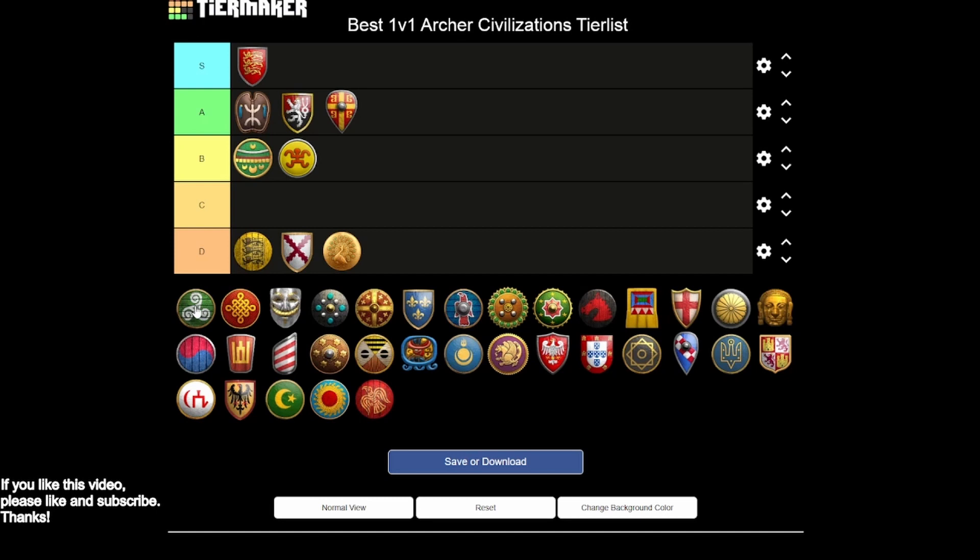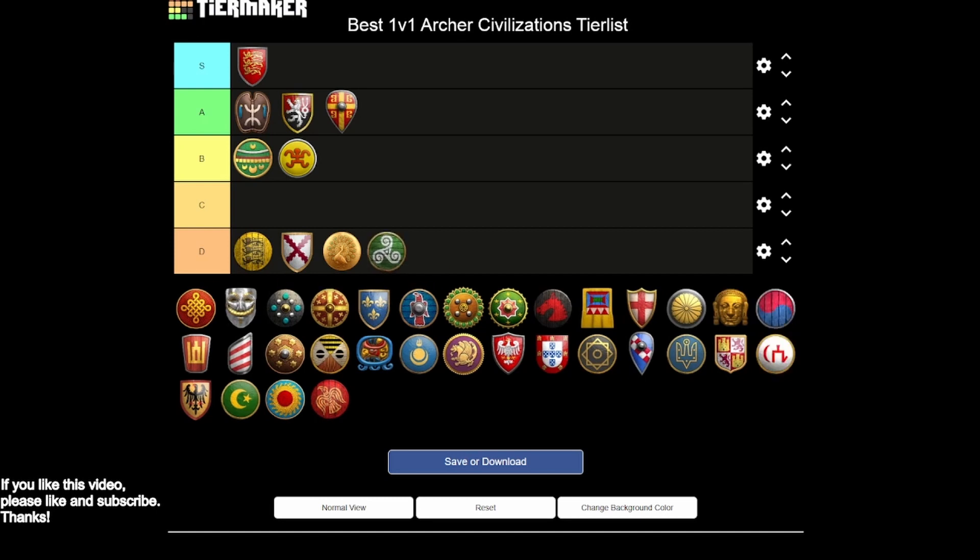With the Celts, looking at their archers — it's really bad. You don't really have a good archer unit, though you do have a good eco bonus that lets you go for a strong archer rush in feudal age. That's really the one thing you can do with Celts and archers, and it can actually be pretty strong. But because you're missing thumb ring, bracer, arbalest, and the last armor upgrade, your arbalests are going to fall off the map pretty quickly.